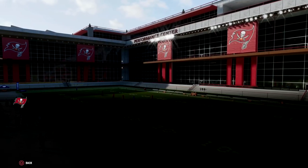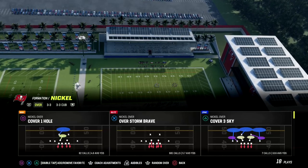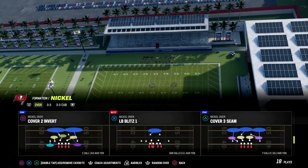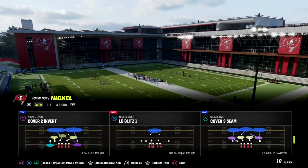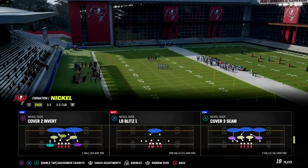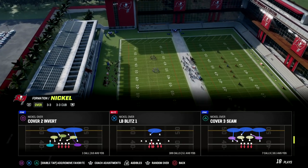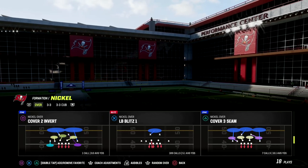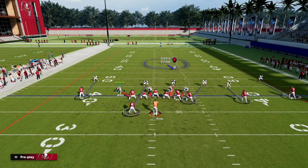If you want to learn more about how I do that in the Nickel Over formation, we're dropping an update to the defensive ebook later this week. We also have a complete ebook showcasing why I believe it's the best defense in the game. U-Trips is one of those formations year in and year out that really combats the meta — it's fairly glitchy with motion snaps. The play we're coming out in is Nickel Over, LB Blitz One — my fairly solid U-Trips defense.